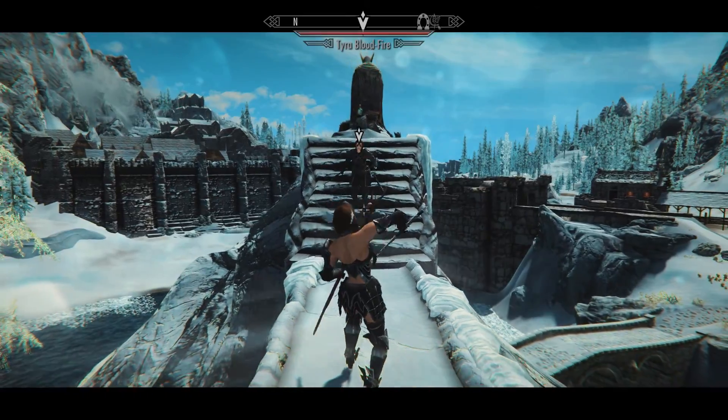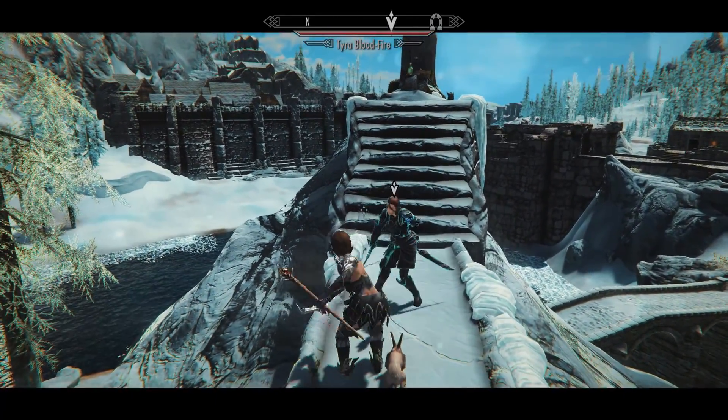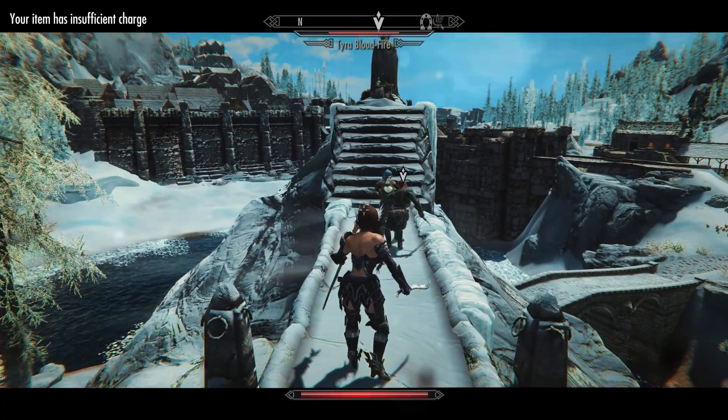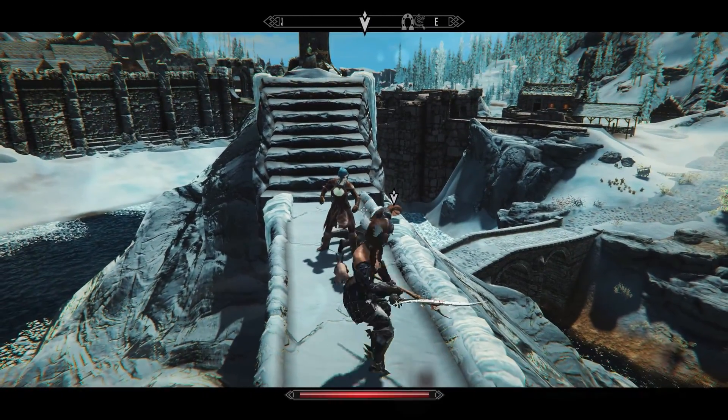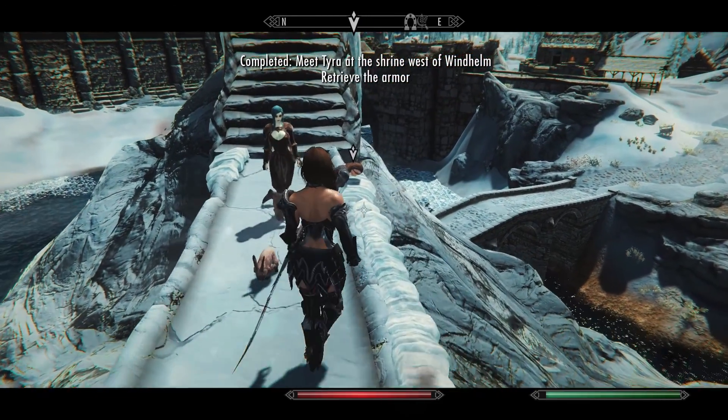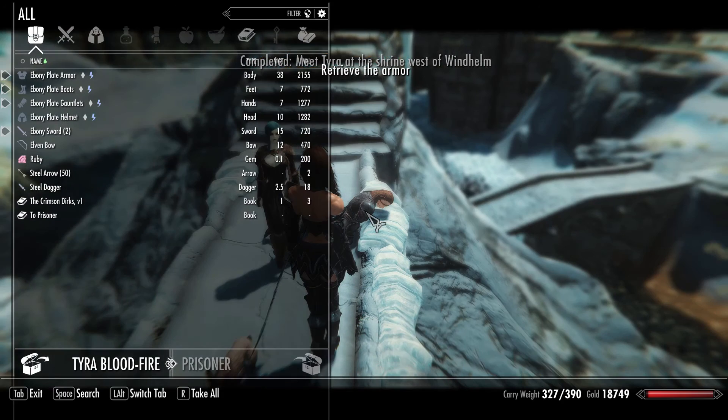We gave him what he needed. We were then sent right across from Windhelm, up a hill — there's a stable there. I think we answered wrong, but I don't mind having to battle somebody to get the armor — nothing new. And honestly, that was a little bit easier than I thought it would be.